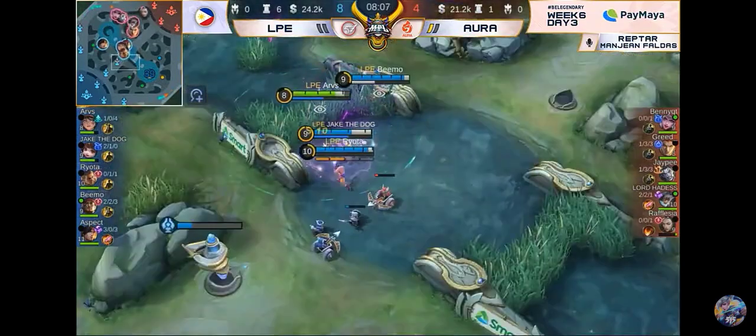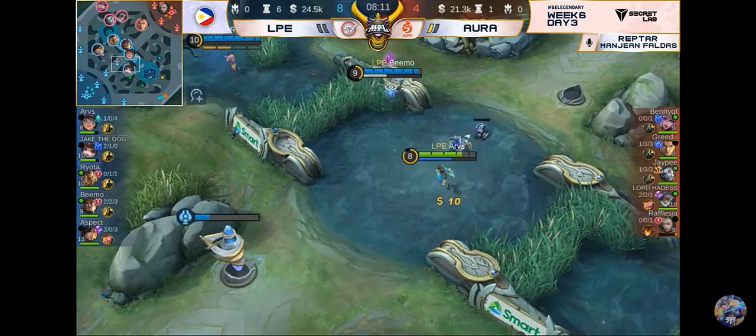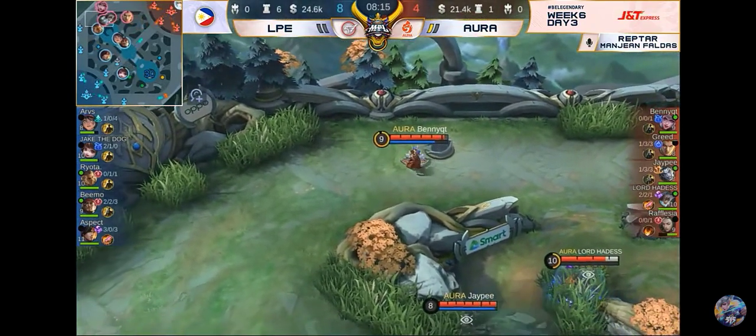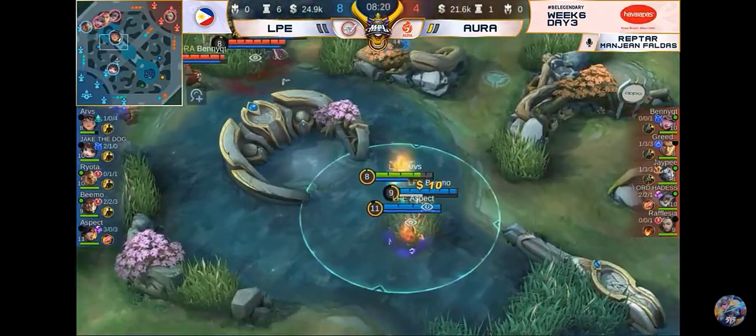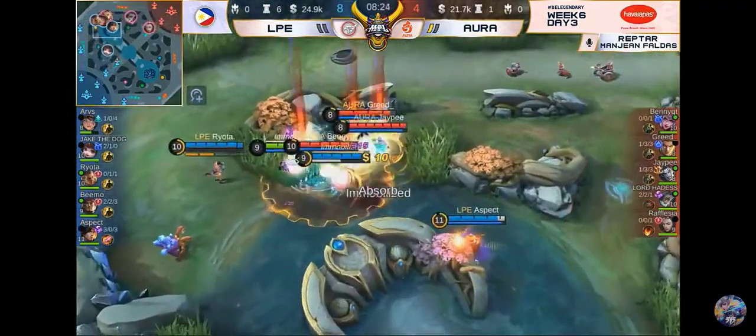Nilito tayo ng LPE sa line-up nila — ganito pala yung plano: outsustain everyone. Early game damage kasi wala nga kayong tank. Yung nag-umiikot sa inyo ay masakit — yung Matilda at Lapu-Lapu kasang damage nila ng early game. Nadidisrupt na yung positioning ng Aura dito. Mapapagamit na lang si Rafflesia ng kanyang ultimate para makaalis. Looking at the items right now, bumuo na yung mga secondary items ng LPE — Bloodlust Axe if I'm not mistaken ang first item doon ni Jake the Dog, Ice Queen Wand para sa Chang'e.